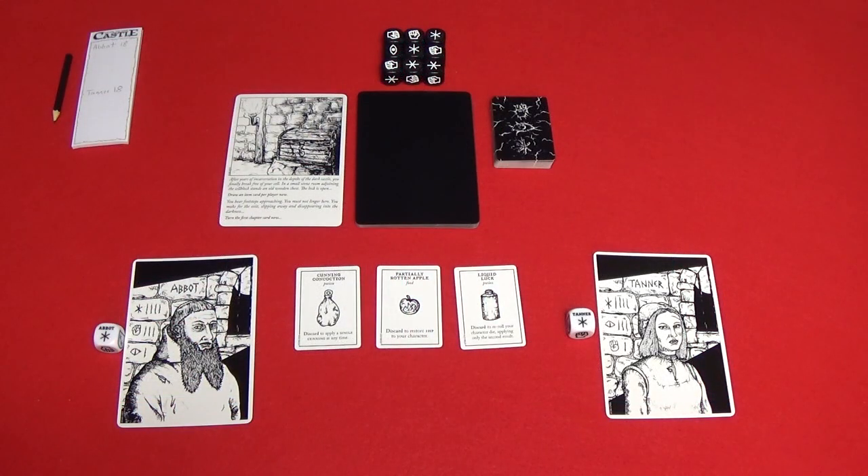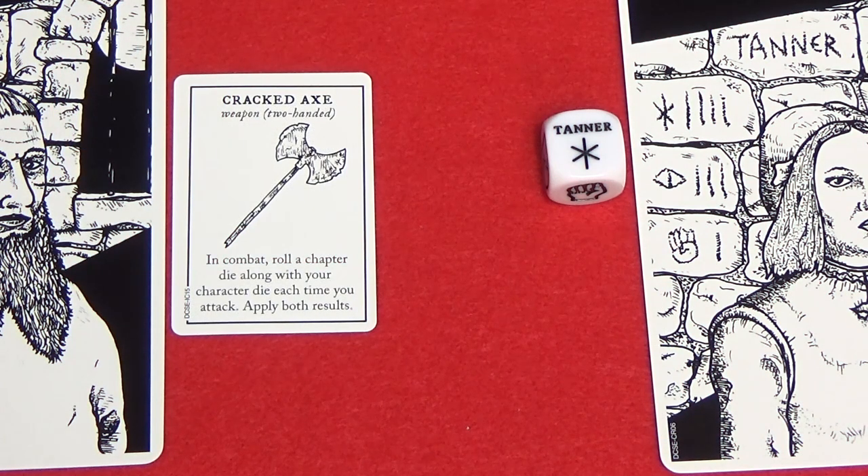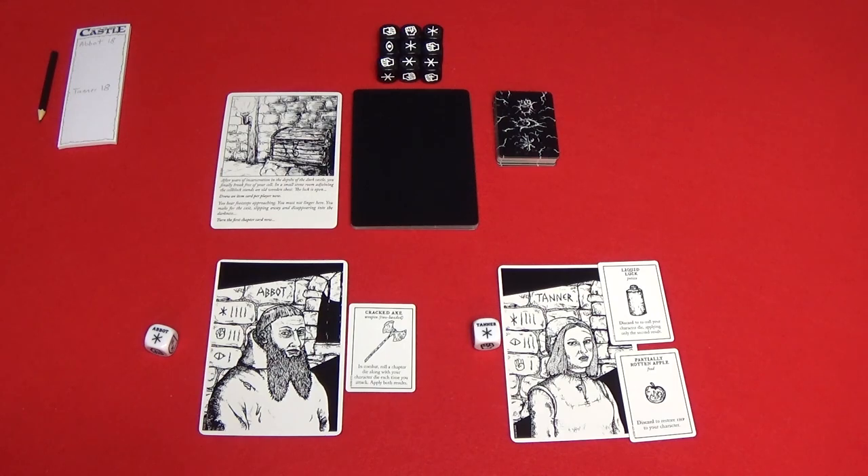When instructed to draw a number of item cards, first draw the cards placing them face up where all players can see them, then decide as a group how the items will be distributed. Each character can carry a maximum of two items, basically one item in each hand. If a character has a two-handed item, then they can only carry that one item and nothing else. Items can be traded between characters, but only after a chapter has been completed or when new item cards are being drawn. Items cannot be traded during the events of a chapter or during combat.